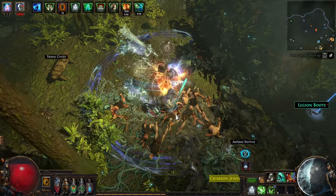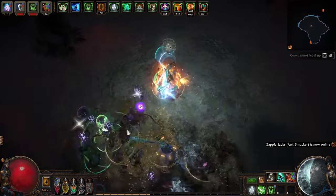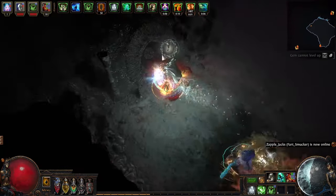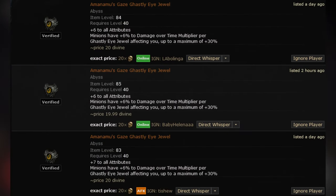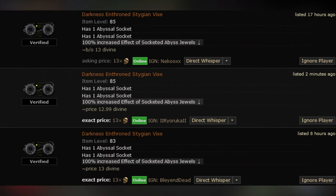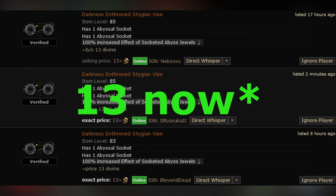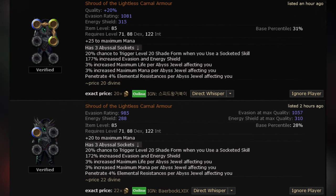Something you might find while farming abyss is an Abyssal Depths, which takes you down to one of the lich bosses. The lich bosses can drop pretty good unique items if you're lucky — for instance, Atziri's Acuity's Gaze is about 20 divine orbs. Other uniques have variable values: the Darkness Enthroned belt is worth about four chaos, but if you roll 100% increased effect it's worth about 10 divines. The Shroud of the Lightless with two abyssal sockets is about 10 chaos, but with three sockets it's 20 divines.